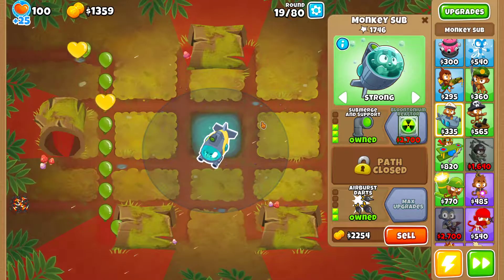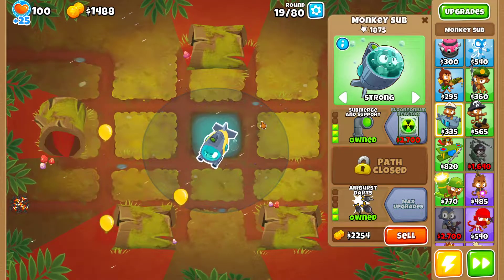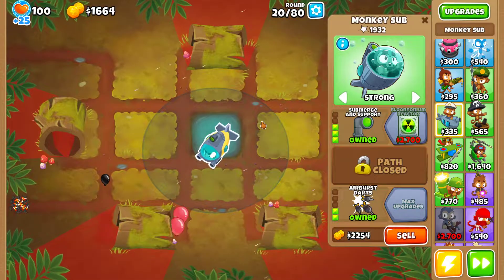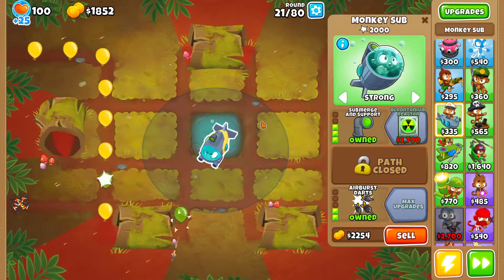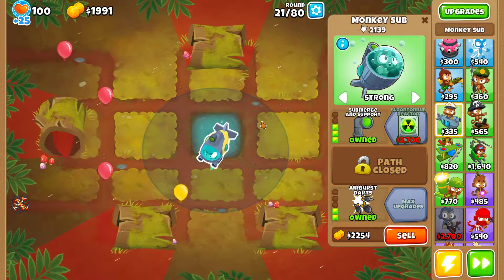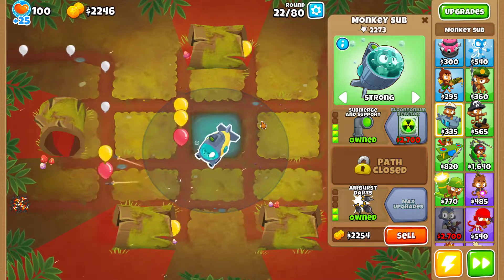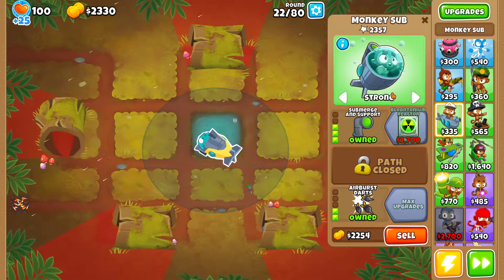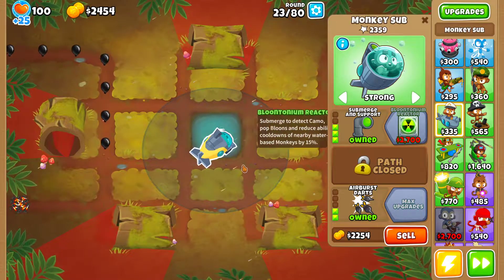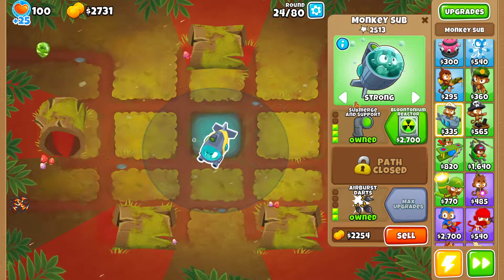Once I can afford it, I'm gonna submerge the sub, because with the Bloontonium Reactor you do a lot more damage, especially to bloons up to rainbows. The damage on ceramics is also pretty decent. I'm gonna leave it submerged until round 40, but for the MOAB, I'm gonna unsubmerge it once again, setting it to strong first. Once I'm able to pop the MOAB layer, that's when I'll submerge it back again.